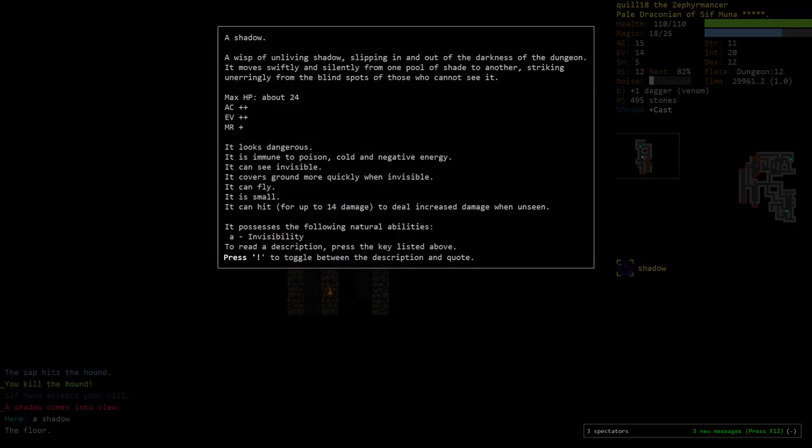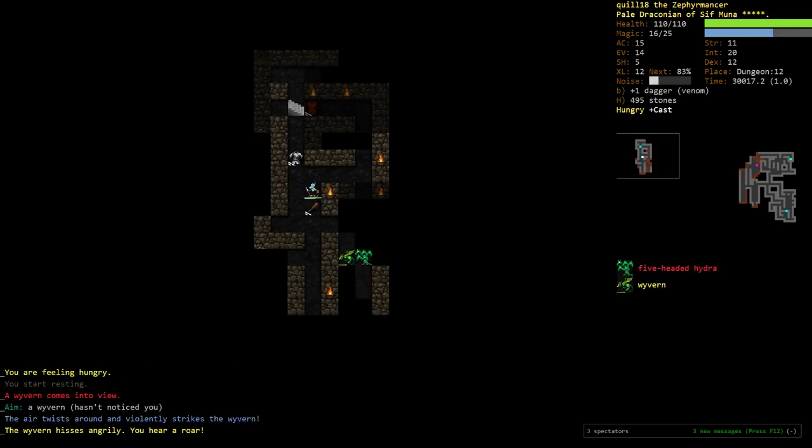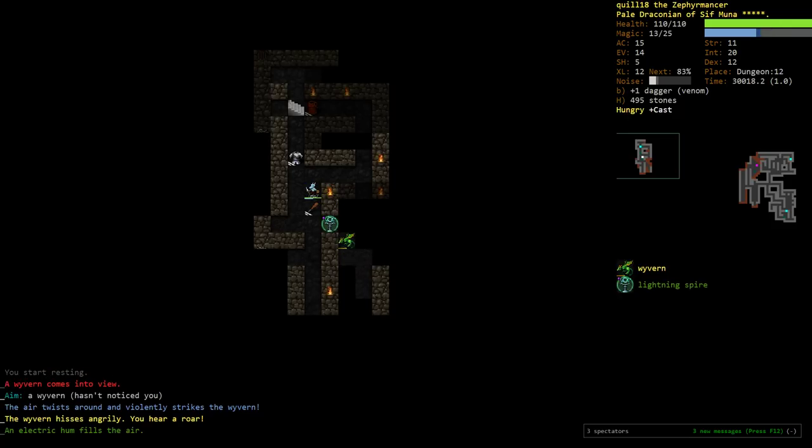Shadow — 24 HP. It's not immune to lightning, it can move very quickly when invisible, and it can fly. Well, if we just go ahead and hit it with Airstrike a couple of times, it'll die pretty fast. A Wyvern — a flying creature. And a Hydra. I'm going to go and drop my Spire here so people can't move, although the Hydra might go around.